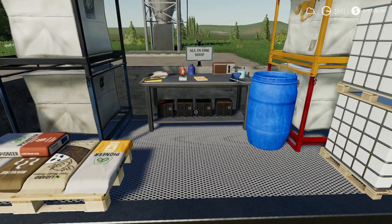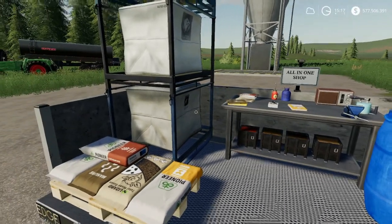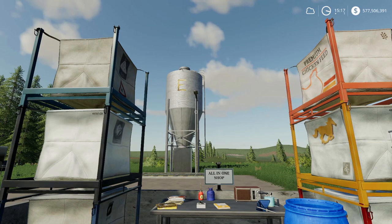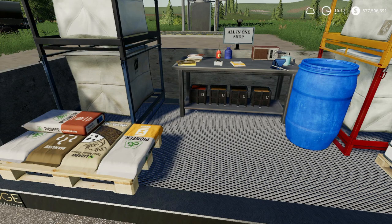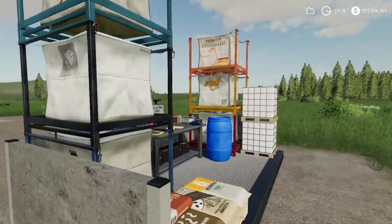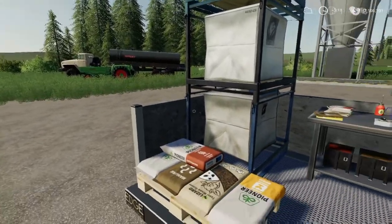The all-in-one shop lets you purchase TMR and various other items — TMR is actually what caught my attention. The multi selling station, made by the same person who made the all-in-one shops, Edge Gaming, lets you sell every product in the game: herbicide, fertilizer, chicken feed, crops, all that stuff, and you can also purchase items like chicken feed and pig food. The liquid tanker is relevant because this buy point sells liquid stuff — liquid fertilizer, herbicide, water, digested — and that tank can transport it all.